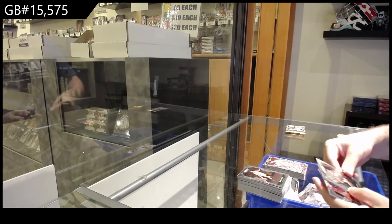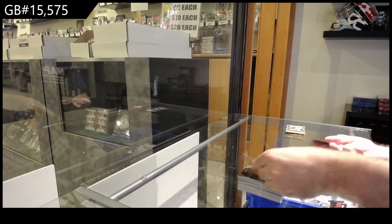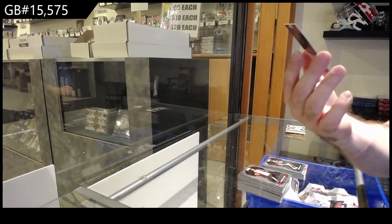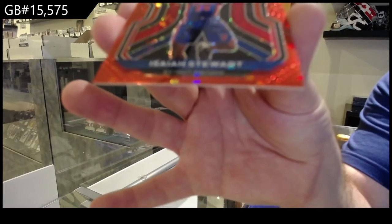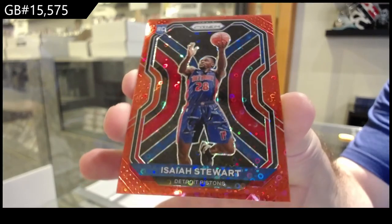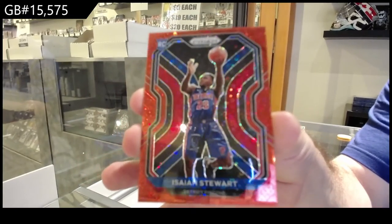A rookie of Noora for the Bucks. We've got a red 125 rookie of Stewart for the Pistons — Isaiah Stewart.